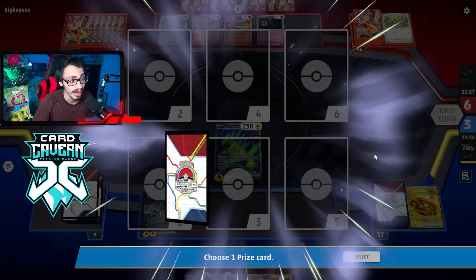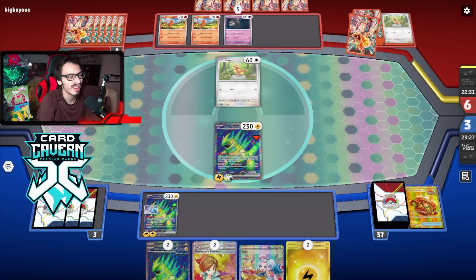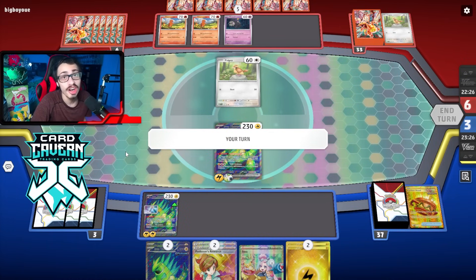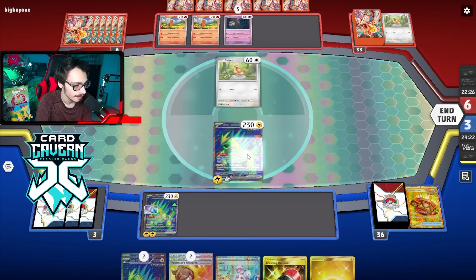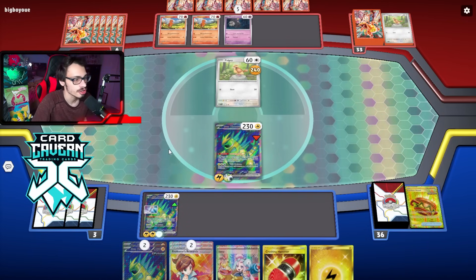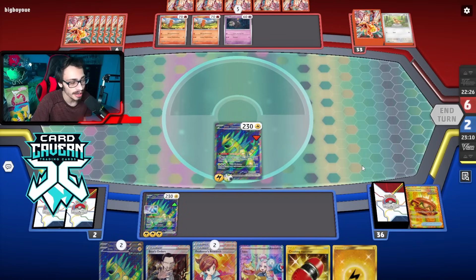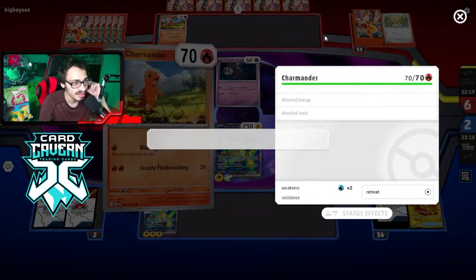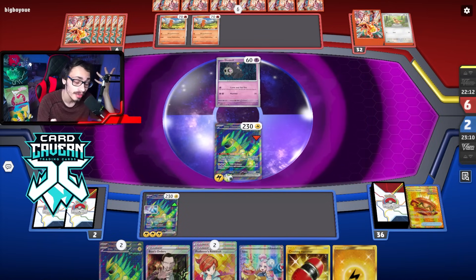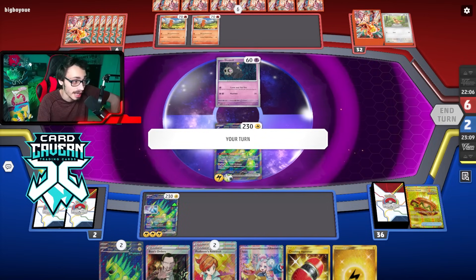I'm not really looking to bench any Thorns right now - want to keep our board at double Thorns. They haven't played Iono yet, haven't done Unfair Stamp, so we can just sit here and pick away at their Pokemon until they find something. They could Dusclops me - I don't think it really matters. If anything it helps me because it gives me more prizes. Even if they set up a Charizard, if they Dusclops, I'm just Boss twice and I win. We got Boss and Hammer from prizes - any time they attach they're just going to lose.